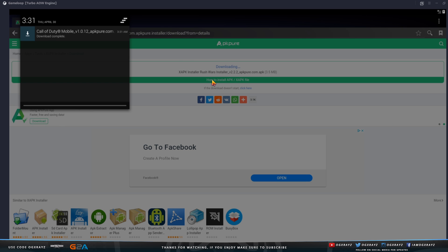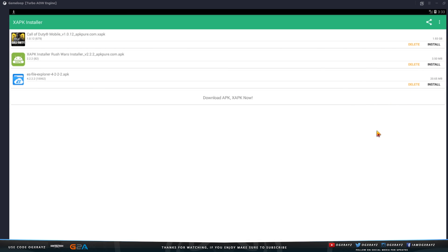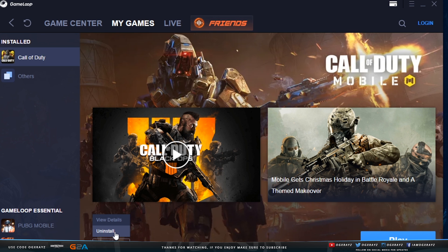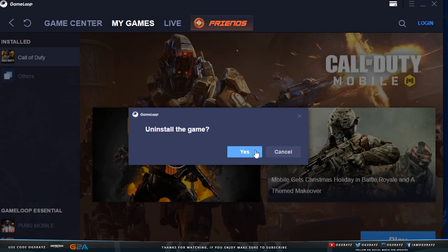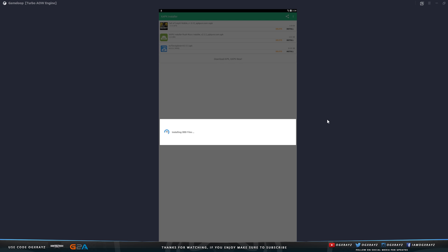My update finished downloading — the COD Mobile APK. Unfortunately, it did not work for me because I still had the old version of Call of Duty Mobile installed. So we're going to go ahead and uninstall it and then install this APK version. If you don't know how to uninstall, go over to My Games, you'll see that COD Mobile is there. Hit Options and Uninstall — and it has been uninstalled. Now we're going to go right back to XAPK Installer. Make sure you have uninstalled Call of Duty Mobile from the GameLoop app first, then go into the XAPK Installer and it should do all of it for you without any conflicts.